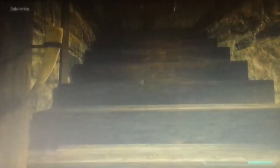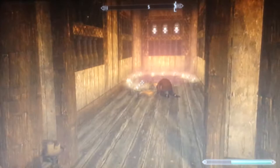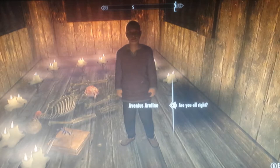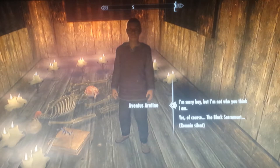As soon as you're in there, just keep going around and you'll find this kid on the floor. Talk to him and say 'Are you all right?' He starts going on about the Dark Brotherhood. Say 'I'm sorry boy, but I'm not who you think I am,' and click that one. Then click contract.